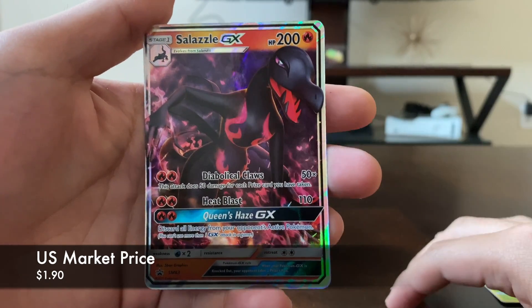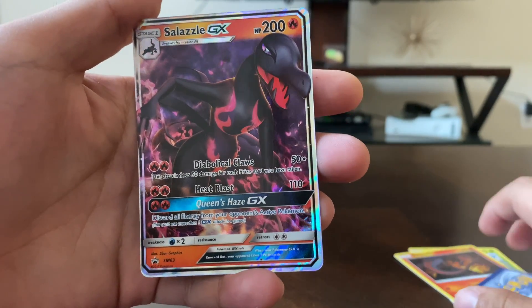Our final promo card is Salazzle GX, which is 200 HP, and that is basically it for the promo cards.